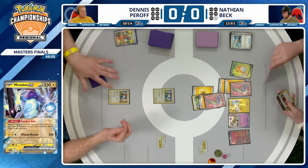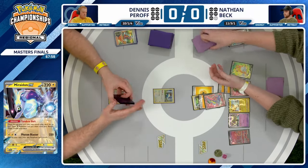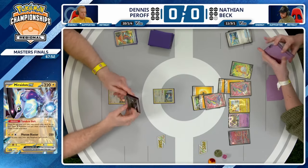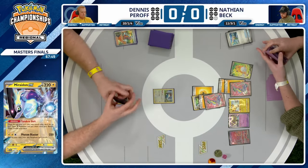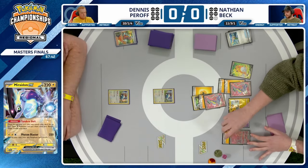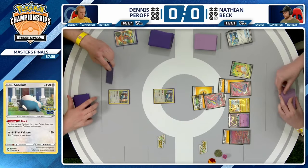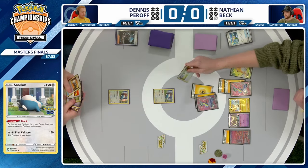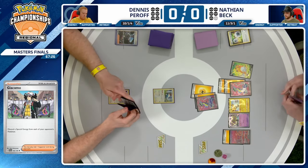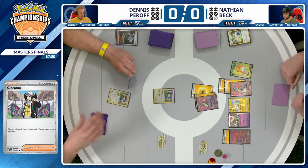The most interesting thing here is whether we'll continue to see energy drops — it's going to be just one more electric generator, and this one doesn't hit any Lightning Energy. But for the two you got off the previous one, it's a fine trade-off. Nathan definitely needs to be mindful of energy attachments — he's got 14 in the list plus the Double Turbo, which has already been attached. With a ton of Pokemon in play, you want to make sure your energy cards are not spread too thin. Passing the turn back over, we see a Giacomo discarding the Double Turbo Energy, forcing another resource out of Nathan next turn.